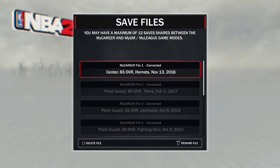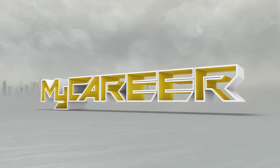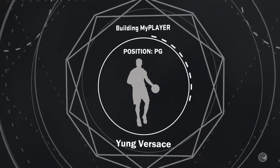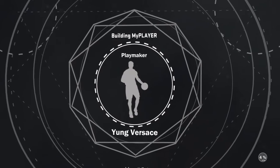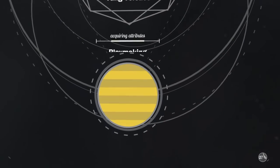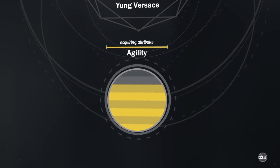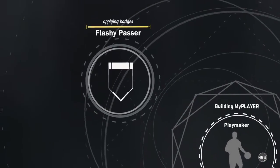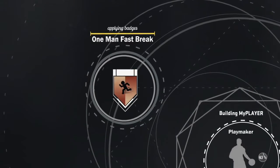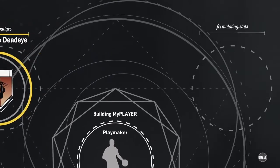What you want to do is load into your MyCourt. Once you load in, as soon as you hit X, start spamming Options — or Start on Xbox. Keep spamming it through the loading screen until it loads in. The more times you spam it, the more BC you get based on how many times you hit it — if you hit it a bunch of times you'll get more BC than if you were hitting it slower.